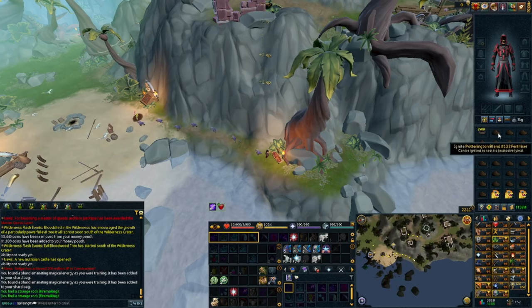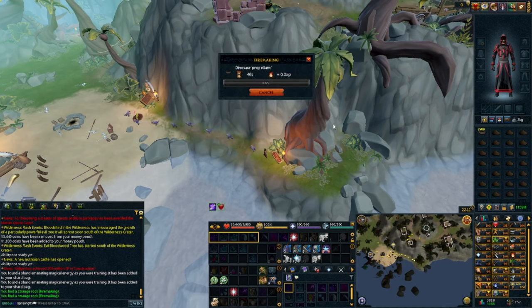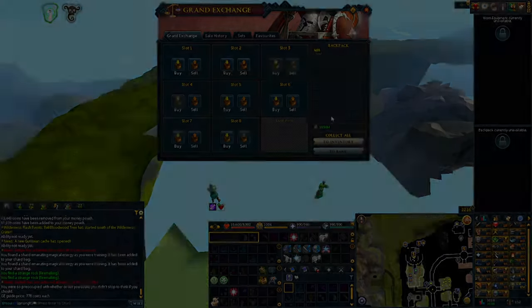Once you've finished feeding all your rexes, you'll be left with fertilizer, which you then burn to make the dinosaur propellant. This part takes about 48 seconds to clear your inventory. Once done, run back to the storm barn, collect more dinos, and repeat the process for an entire hour.